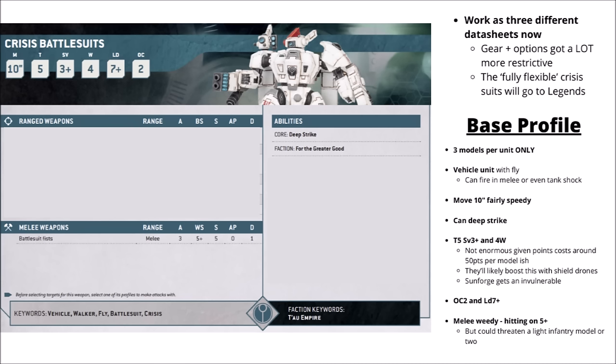The Sunforged Crisis suits are a little bit more durable, getting a 4+ invulnerable save from a shield generator. Their OC 2 and Leadership 7+ could challenge a midfield objective against a smaller enemy unit. As you'd expect for Tau, their melee is pretty weedy — hitting on 5+ with 3 attacks at Strength 5. It's never going to be their main thing, though you might be able to smash a couple of light infantry in a pinch.